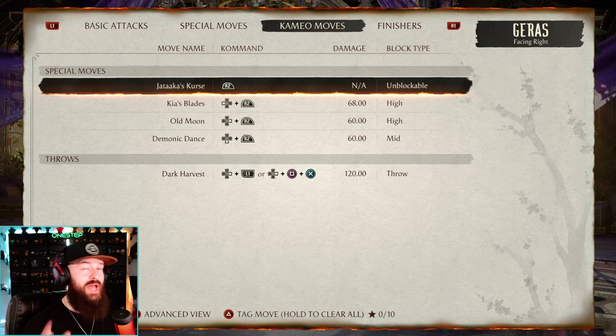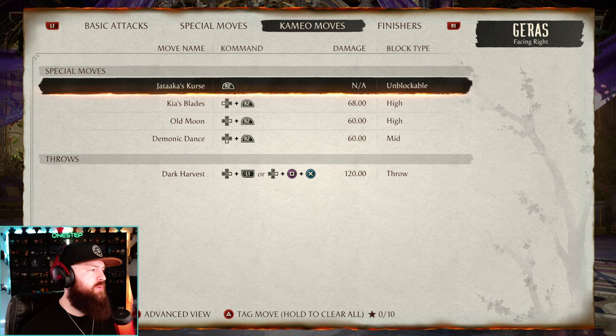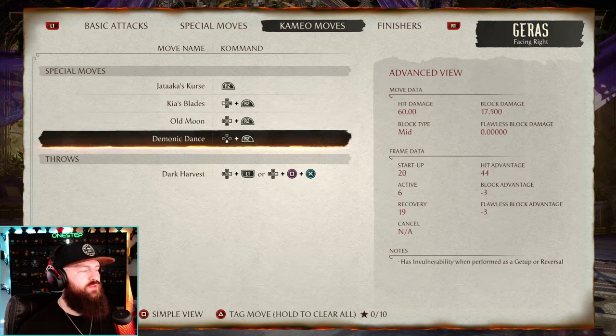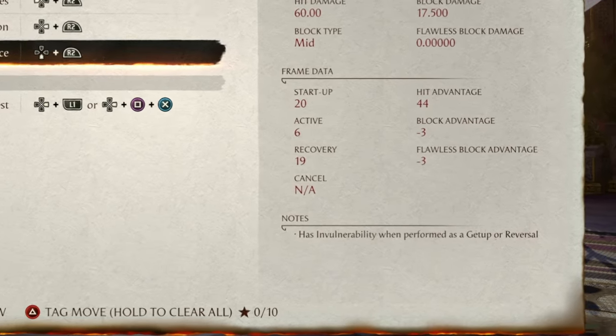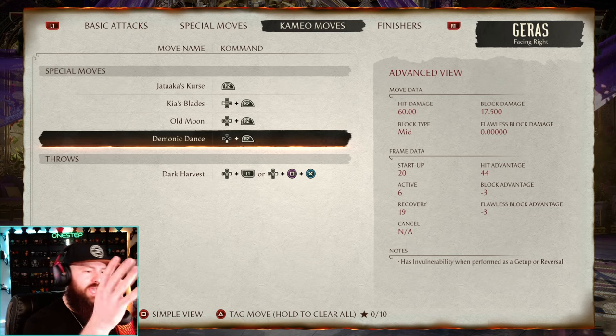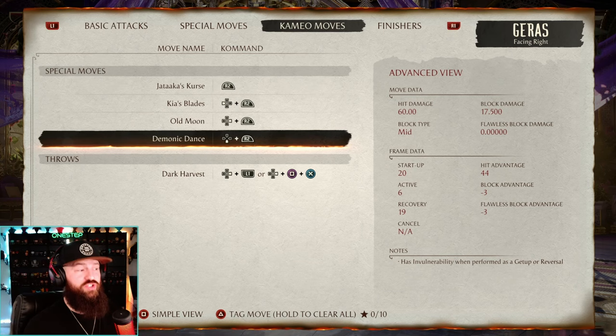If you want to check and see if your cameo has this ability, open up their move list in the start menu, press the square one button, and open up the advanced view and find the move that says it has invulnerability when performed as a getup. Most cameos will have that kind of ability when used as a getup, but some like Serena here does have that thing where it says as a getup or reversal, so she's got both.